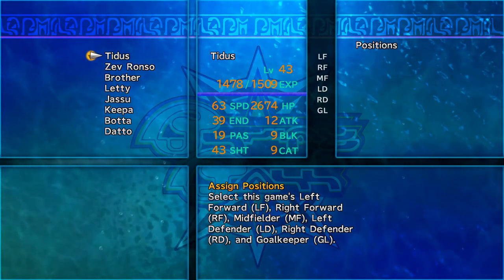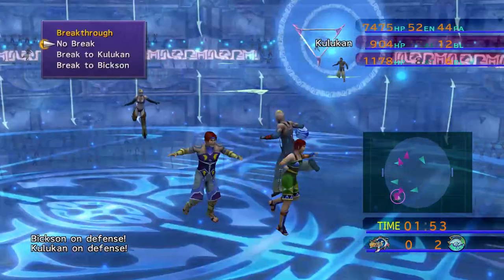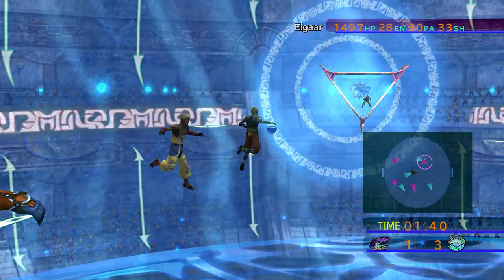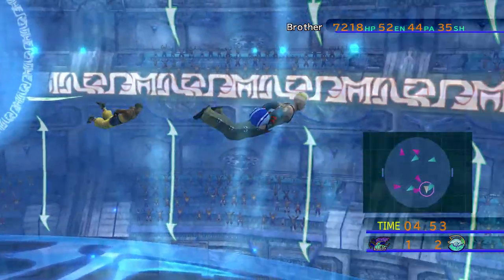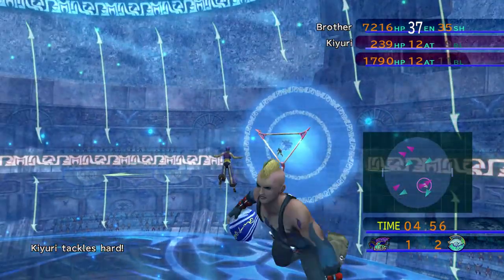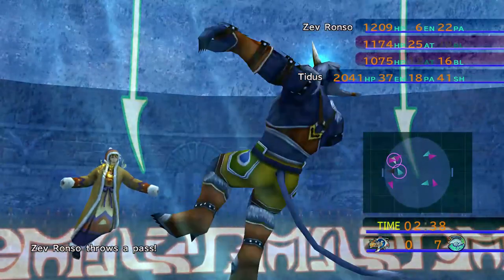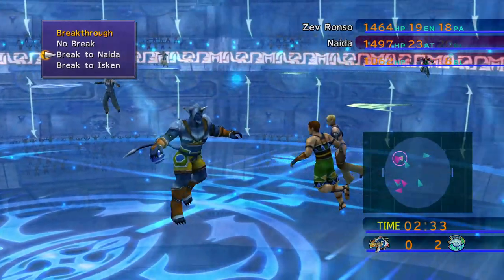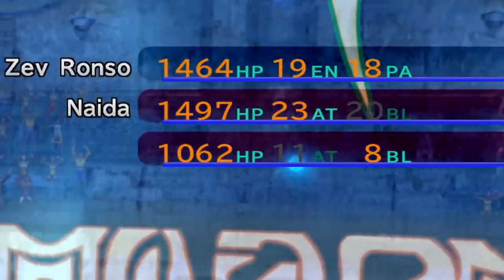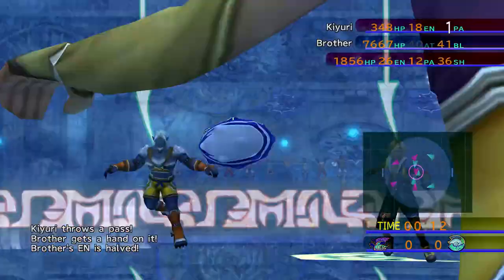Every player has eight stats: health, pass, shoot, block, speed, endurance, attack, and catch. All these stats come into play during an encounter. An encounter happens when opposing players get close enough to the player with the ball — anyone with a red ring usually gets dragged in. The encounter becomes a turn-based battle where defenders face the ball carrier one by one. If you have the ball, you can choose to break through players, pitting your endurance against their attack. Anyone you didn't break through will put their block against your pass or shoot. If any of your stats hit zero during the encounter, the ball will be taken, intercepted, or fumbled, depending on what you were doing.